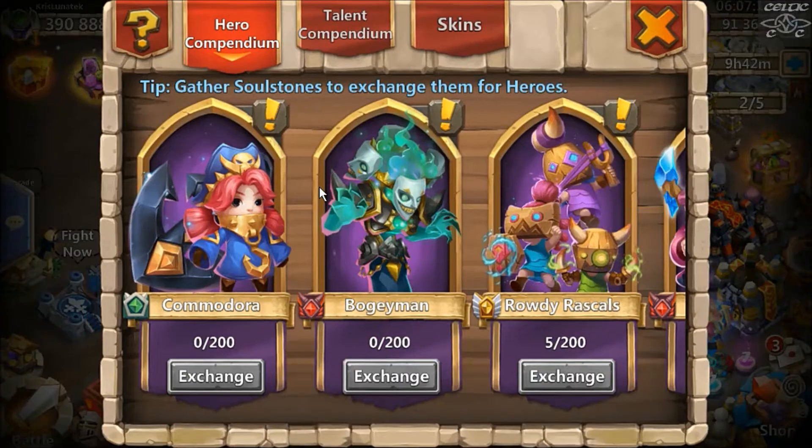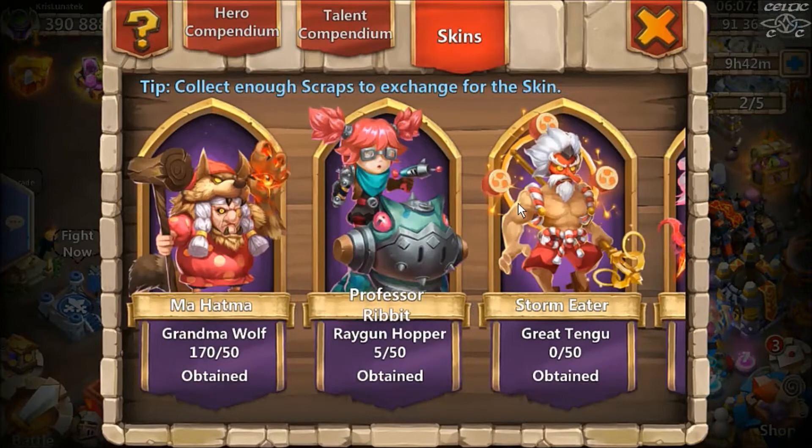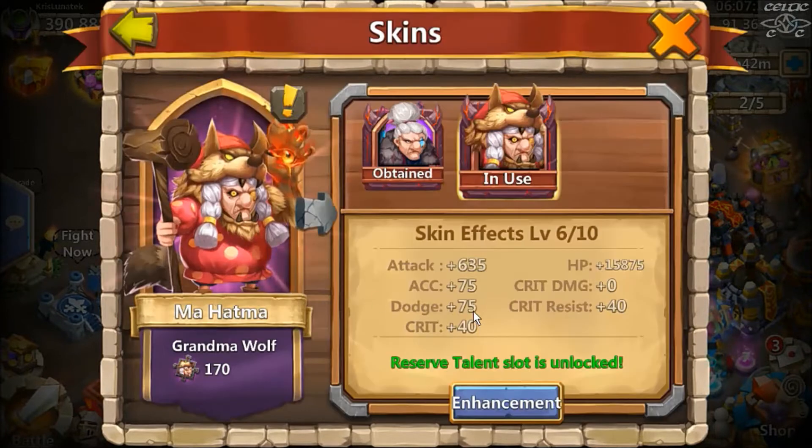I've actually managed to level it up and enhance it quite a bit. The skin enhancements are pretty big on a hero. In total it gives her an extra 15,875 HP — I got it up to level 6 — 635 attack, 75 accuracy, 75 dodge, 40 crit, and 40 crit resist.